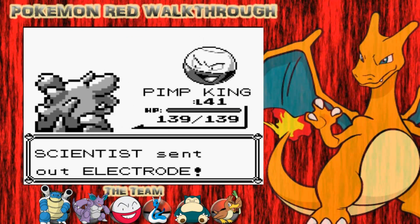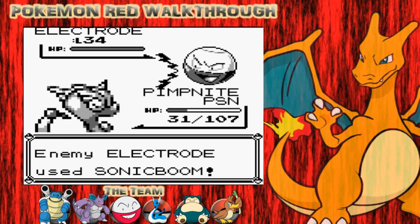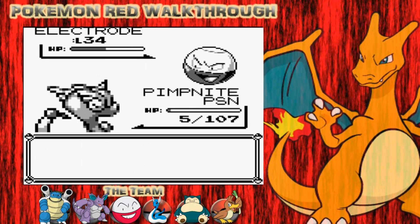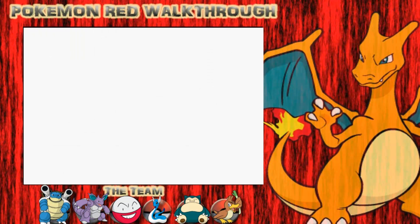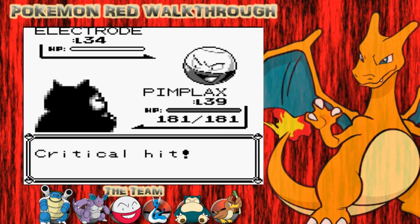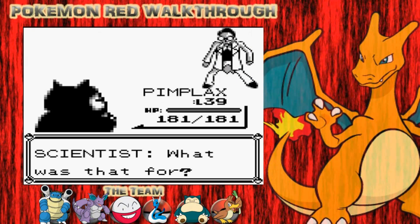I'm going to switch out into my Dragonair because I have a Max Revive, and even if I die it doesn't matter - I just want to use my Max Revive after anyway. Another Sonic Boom will actually finish me off. I'm going to die to Poison anyway. I can bring in basically anything now to finish off the Electro. Bring in the Snorlax - I finish it off with a critical hit from my Snorlax.